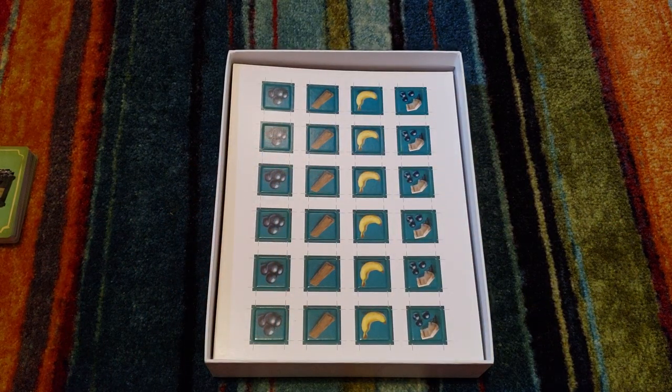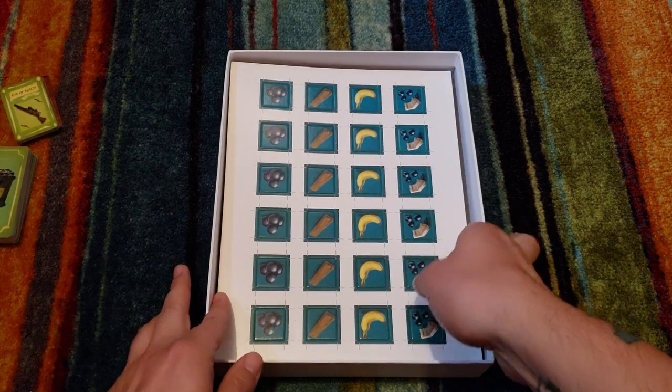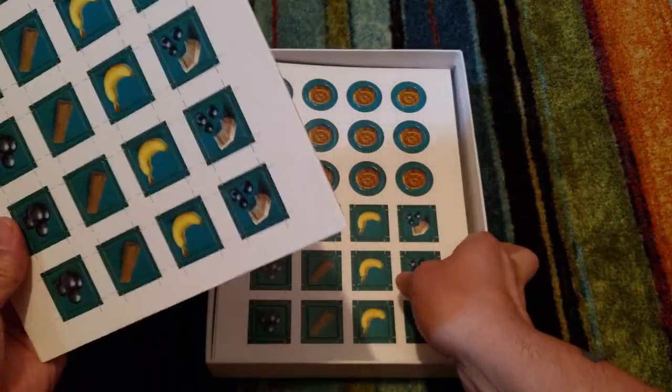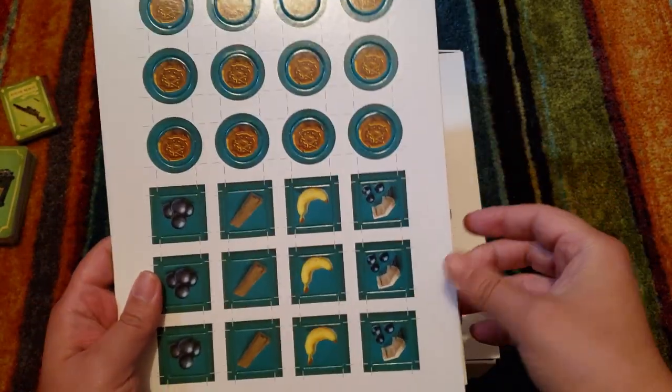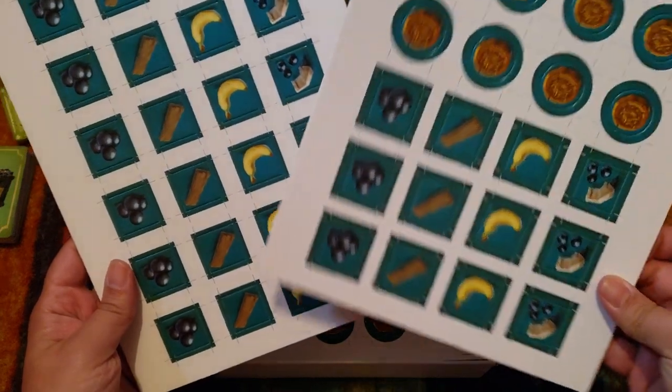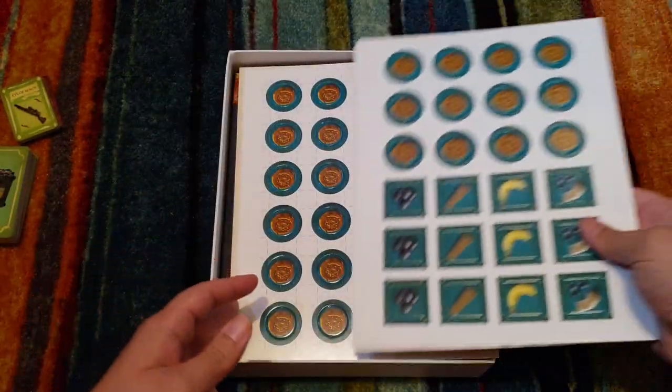Here we have some tokens — item tokens. Looks like a lot of them are the same. We have gold coins, bananas, cannonballs — like I said, if you've played the video game you know what all of this does.